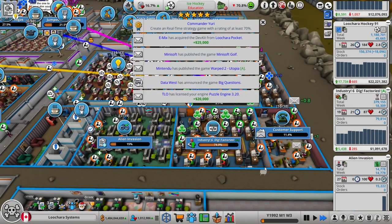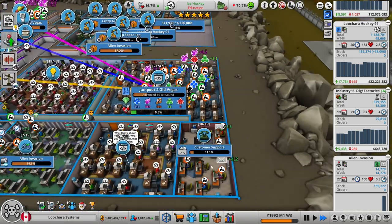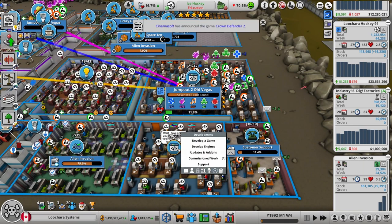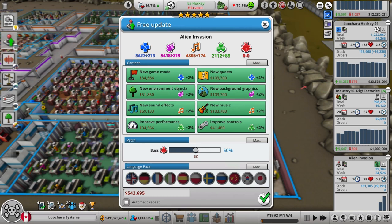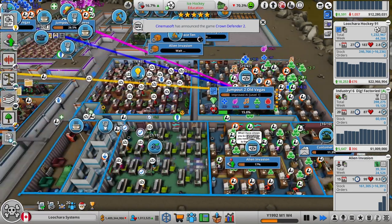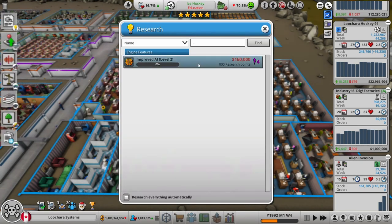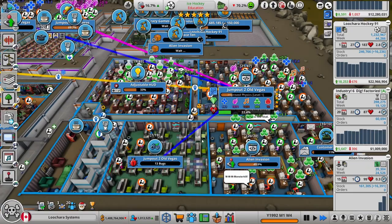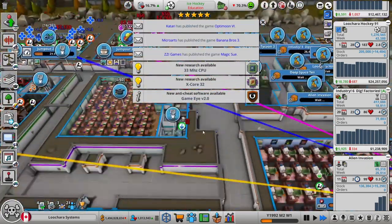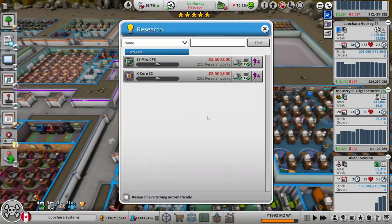Another engine licensed. I might need a bigger support room or a second support room. Let's do an update for Alien Invasion to make sure sales stay strong there. Research - we got an engine feature, gameplay feature. It's a level four engine feature and we're not going to be making Tech Level 4 games anytime soon, so I'm in no rush. We got a couple more console things though, so Tech Level 4 console might not be all that far away.